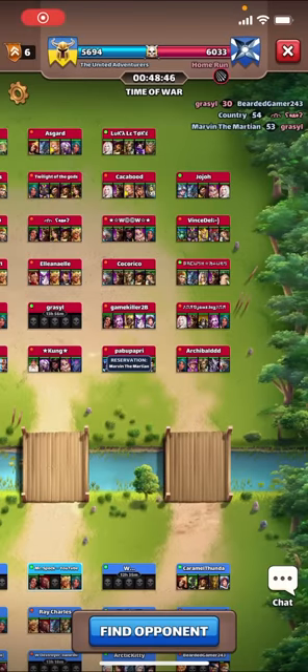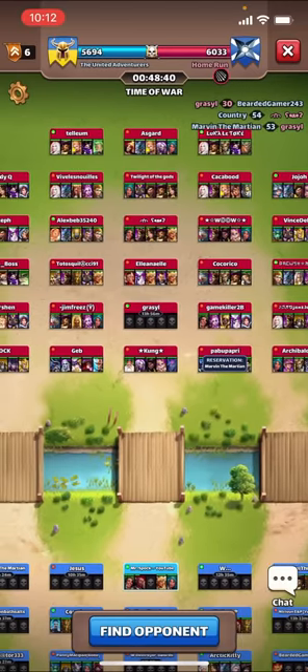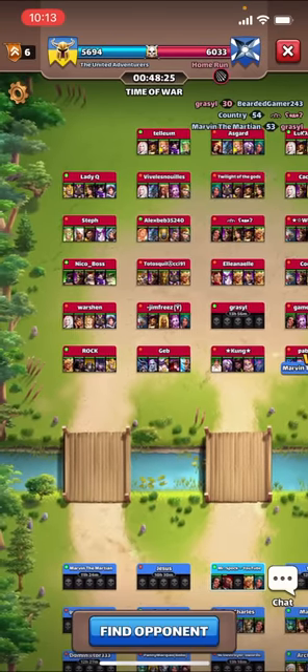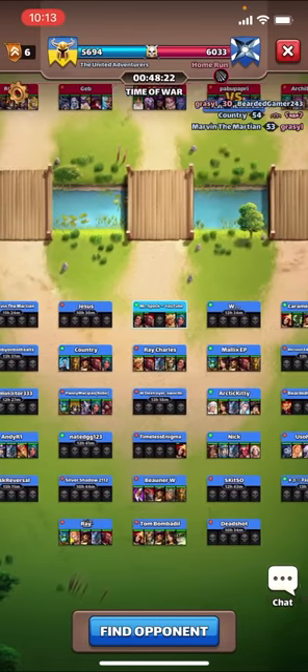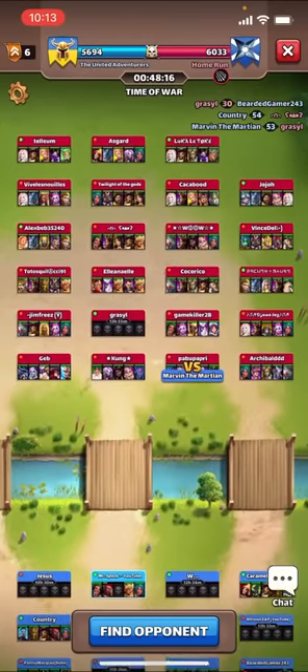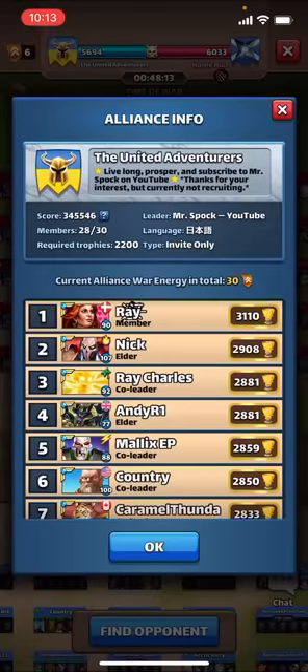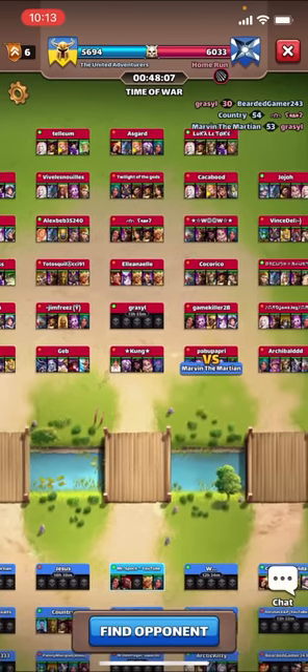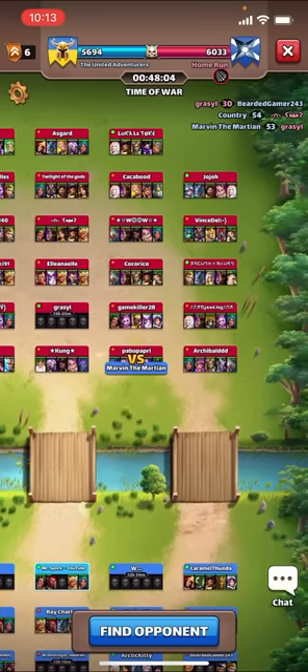Welcome back to another Empires and Puzzles war weekend — arrow wars, and a very close game. They've got 18 flags to our 30, and they're up by 400 points. With only a 12-flag difference, that's about 30 points per flag, so we're in a good spot. They've got our toughest teams and we just flipped the board — yellow tanks, which is nice to see.